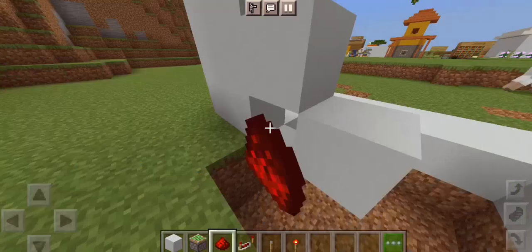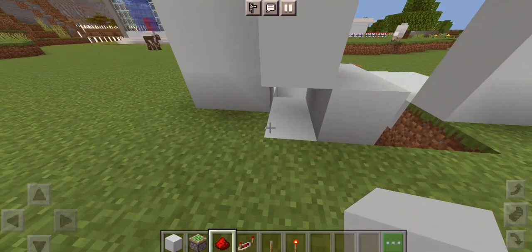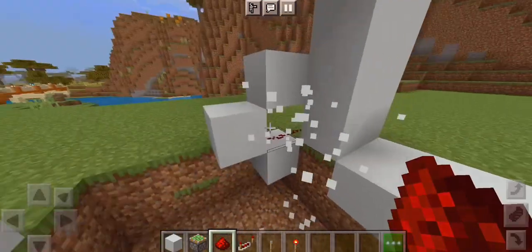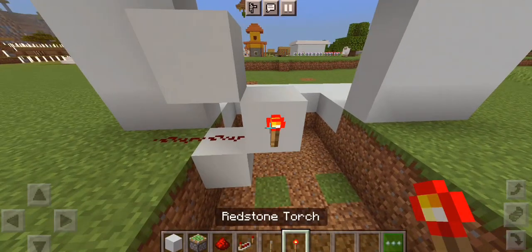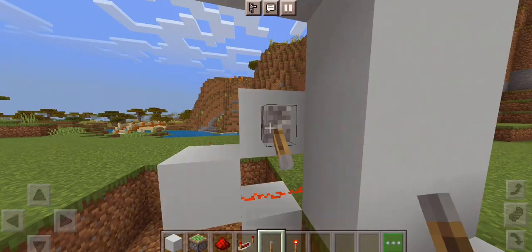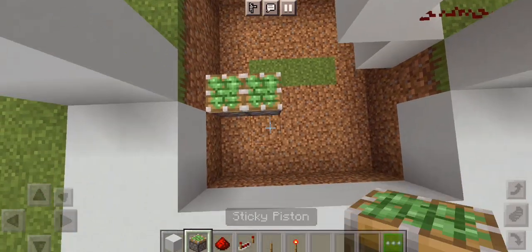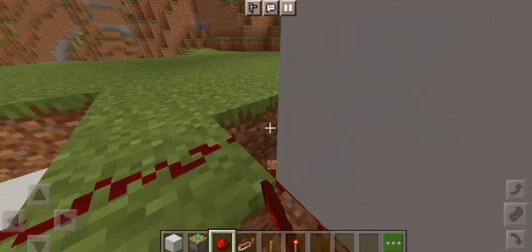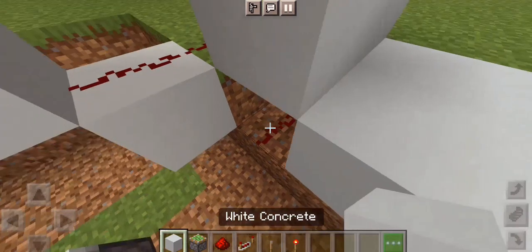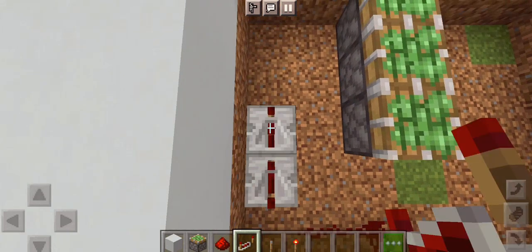The next hack is going to be here. First, you have to make a structure like this. I am building a restaurant here. I will fill the front. Now you have to put a torque here and put a lever on-off. Now you have to put 3 sticky pistons on the lower side of the floor, then you have to connect with the rest of the floor. Then you have to put 2 repeaters on the full tip.